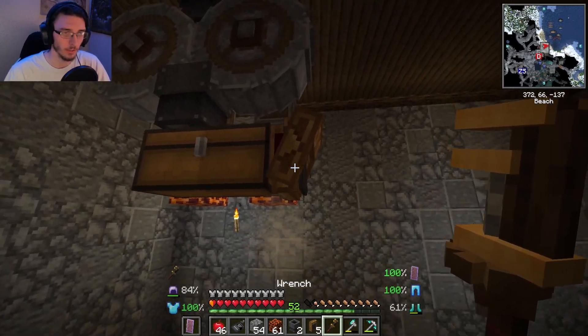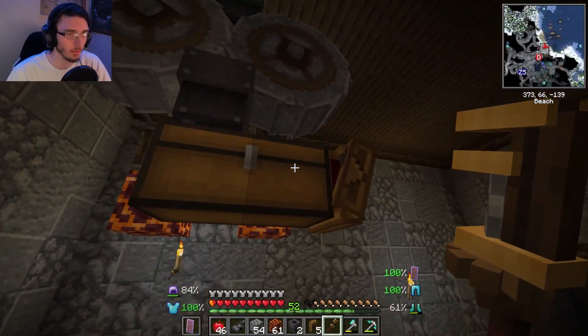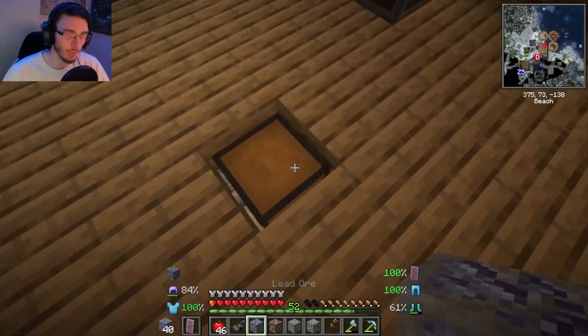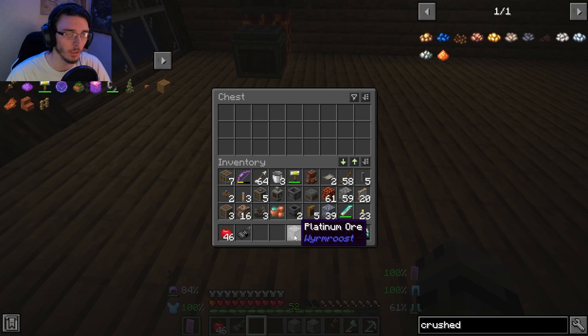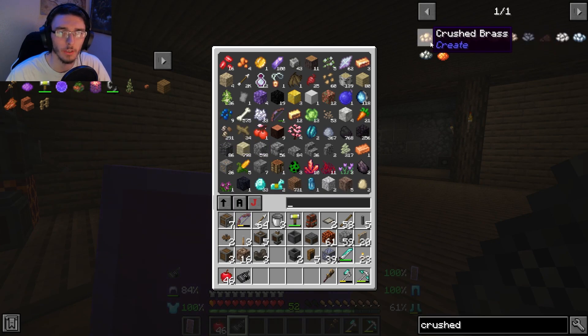So the brass funnel goes right there. You're going to take all your ores and everything and go up to the top — this is the chest that connects to the top chute. I'll put lead ore, limestone, iron ore, platinum ore, zinc, rock copper in there. We need gold too. I don't have gold yet. So I have most everything; I just don't have gold and I can't do silver unless...